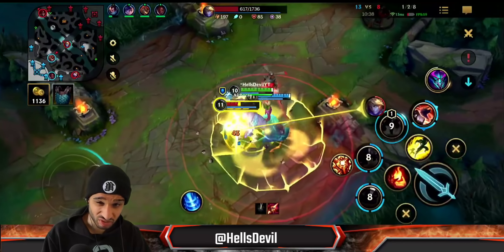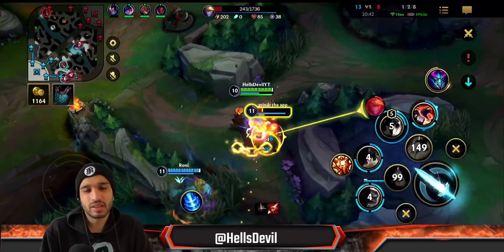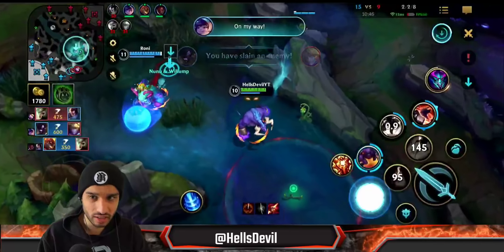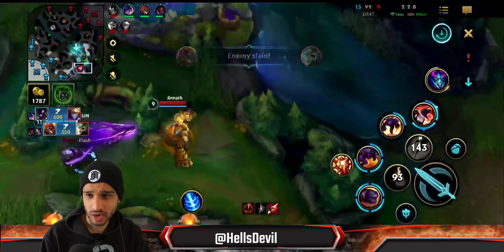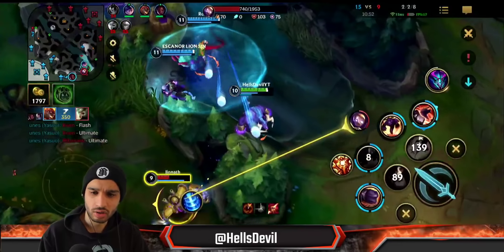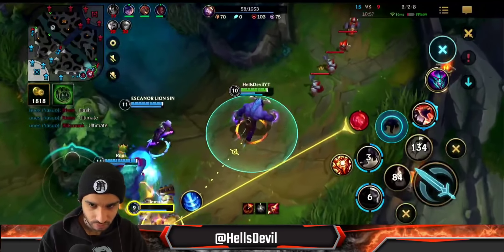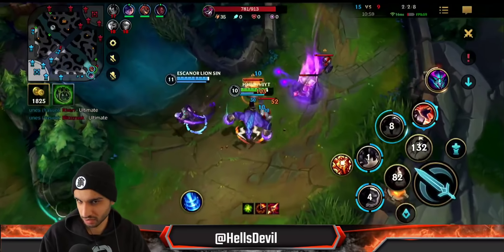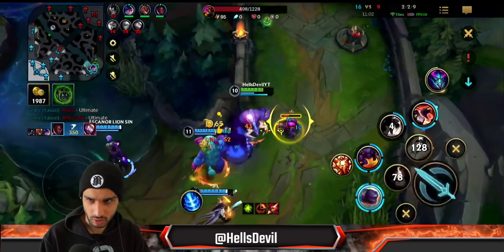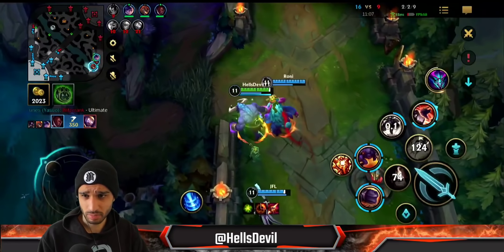I should have potentially waited for Ezreal's third ability — waiting for him to dash away and then engaging. But regardless, boom — and he's just dead. You cannot do anything against me. I have a Rift Herald as well. Three of them are dead. Brand is going back, so I'm not going to use the Rift Herald yet — we could even get an inhibitor turret with it.